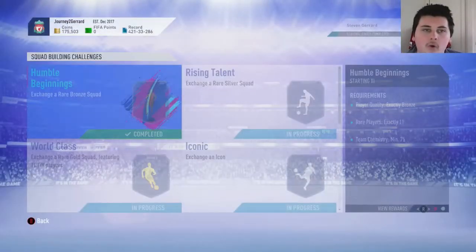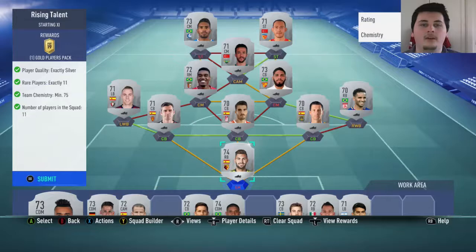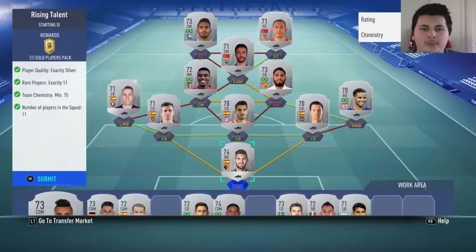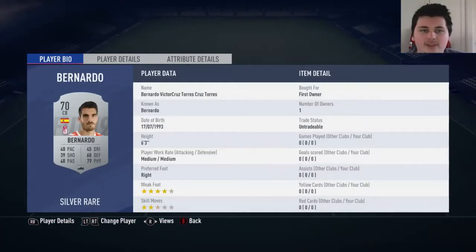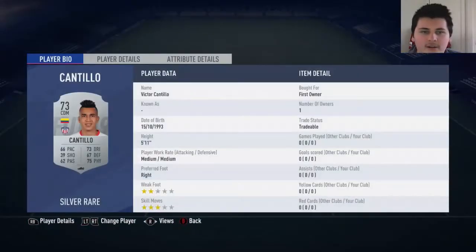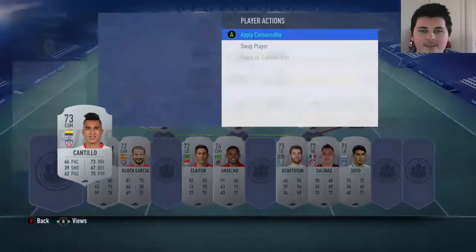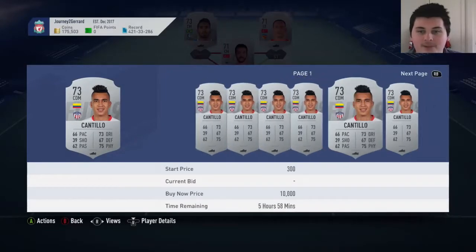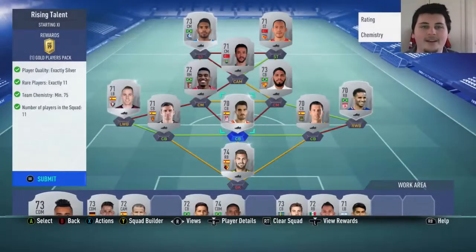Now we have the Rising Talent — exchange a rare Silver Squad. This one's obviously a bit tricky because silvers are actually really rare; it's probably the rarest thing if you really think about it. But we did complete this one for very cheap as well. A lot of untradeables. We bought this guy for 500 to complete it. Wait, is that Cantillo? He's Team of the Season right now, so he might actually be worth something. It's not worth much, but anyway, that is it.